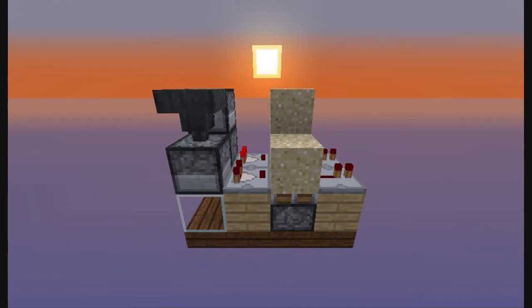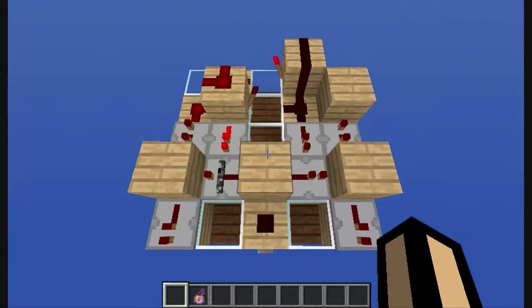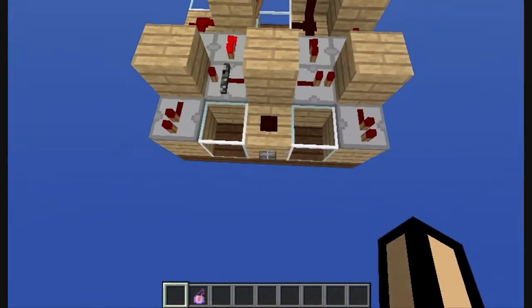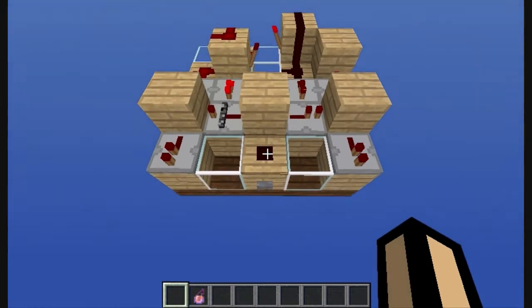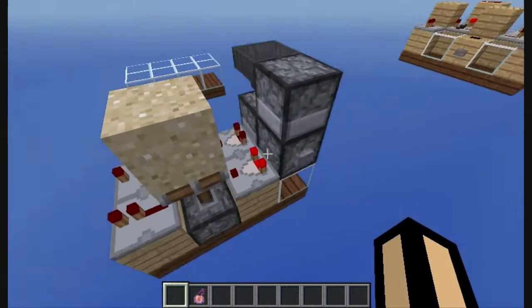I'm going to be showing how to build this compact 1-4 T flip-flop in response to Shizuma's design. Let me first show you his design. It's a very nice one — it uses this RS NOR latch and repeater locks, and it's pretty fast as well. So if you haven't seen it already, go check his video out.